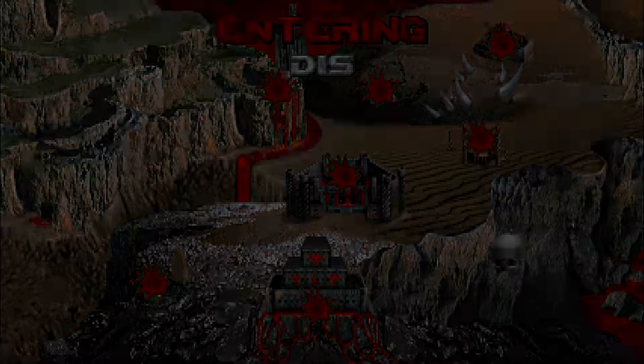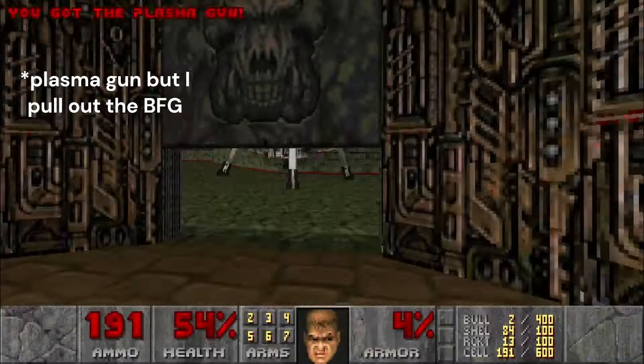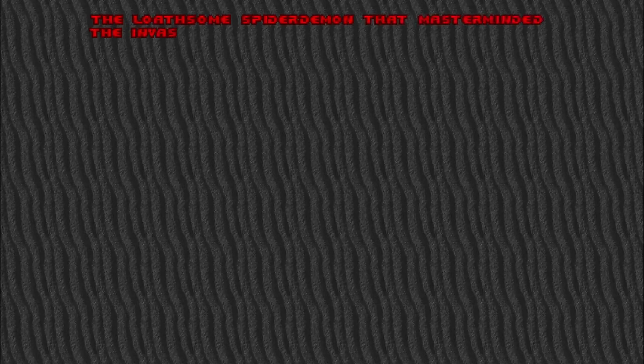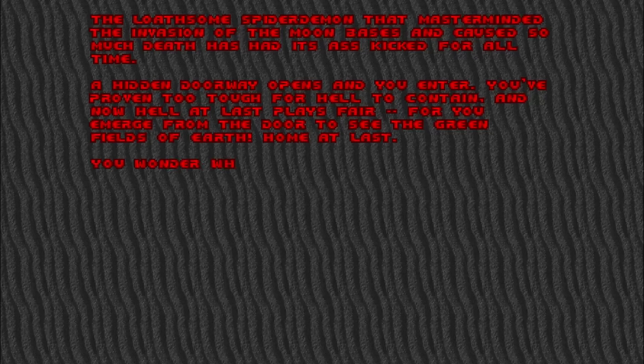Time for a boss battle! The last level of Inferno is Dis, and it features a new boss enemy, the Spider Mastermind. There are other demons around, but in the center of the map is a BFG. In just a few blasts, the Spider Mastermind falls and we beat the episode. The loathsome Spider Demon that masterminded the invasion of the moon bases has had its ass kicked for all time. A hidden doorway opens and you enter. You've proven too tough for Hell to contain, and now you emerge from the door to see the green fields of Earth — home at last.